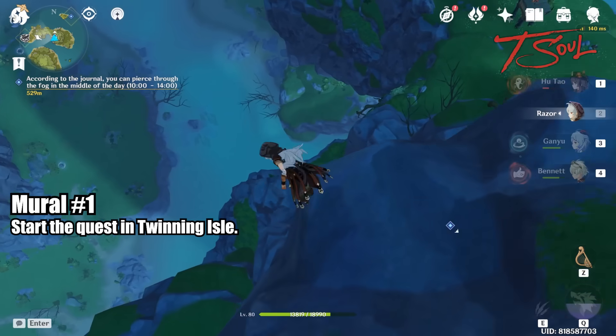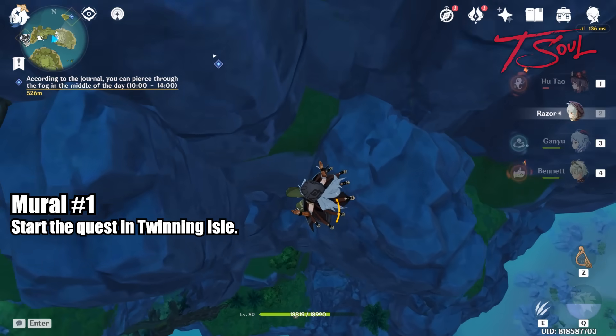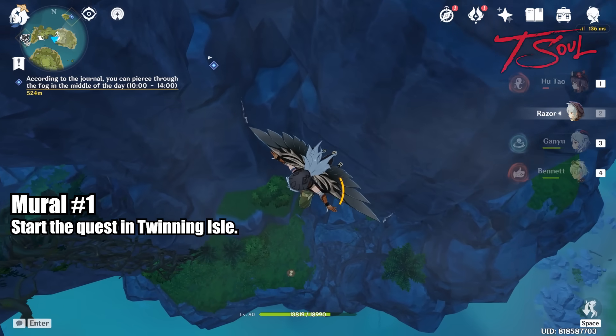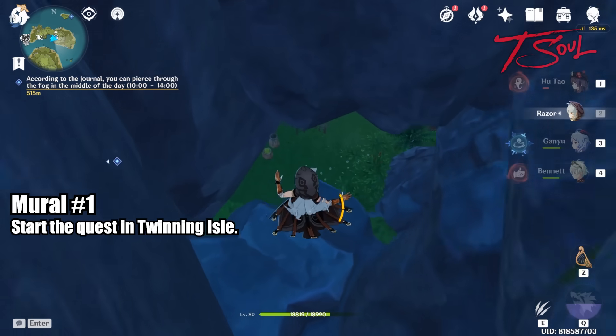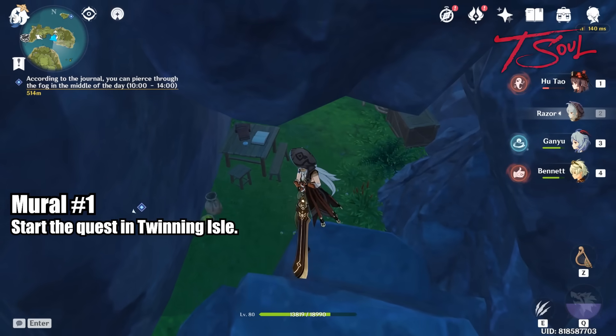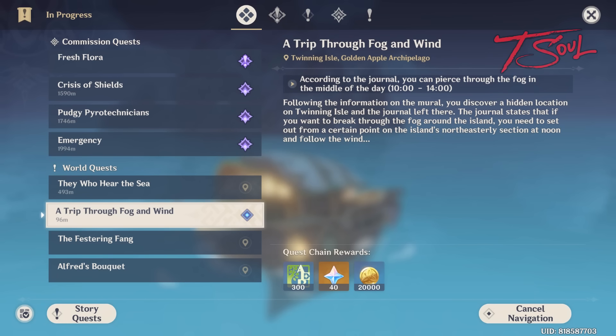From the teleporter, drop down to a little cavern below — use the bird eggs as a landmark. There's also a breakable rock blocking the cavern. Once you destroy it, pick up the journal on the desk. This will start the quest, A Trip Through Fog and Wind.